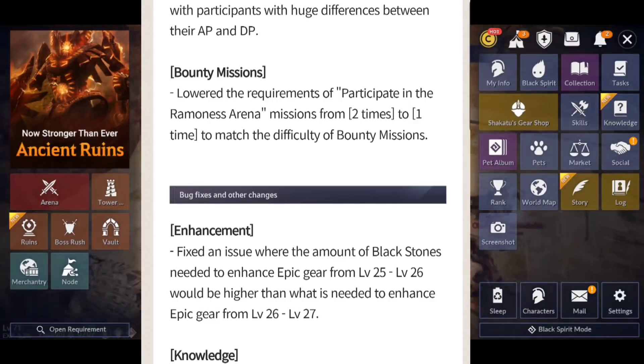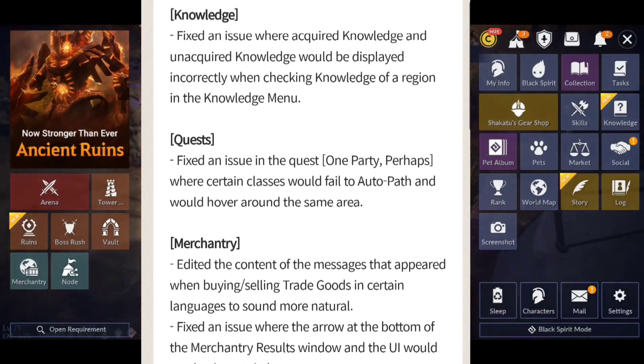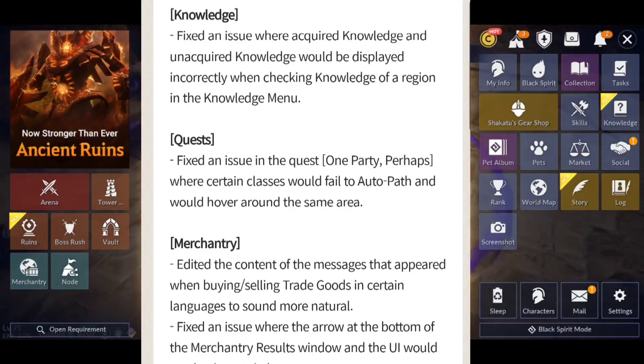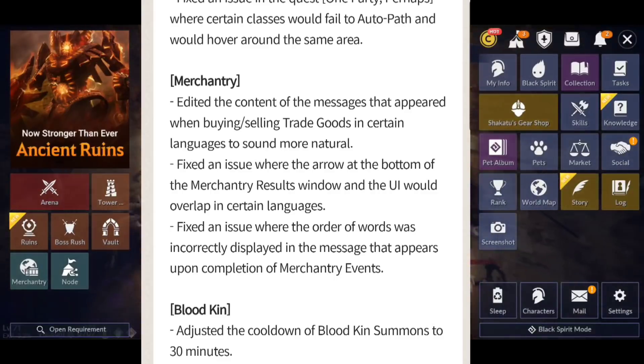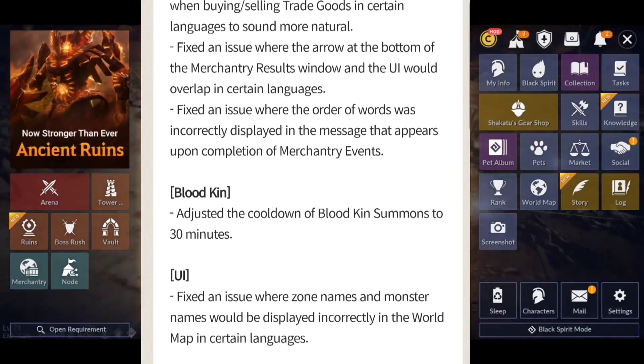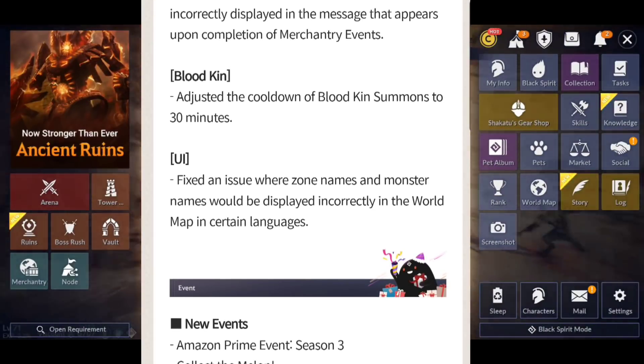For bug fixes: an issue where blackstones needed to enhance epic gear from level 25 to 26 were higher than from 26 to 27 was fixed. A knowledge display bug for region knowledge was corrected. A quest autopath issue for certain classes hovering the same area was fixed. Merchantry message content and UI overlap issues in certain languages were corrected. Bloodkin Summon cooldown was adjusted to 30 minutes. Zone and monster names displaying incorrectly on the world map in certain languages were also fixed.